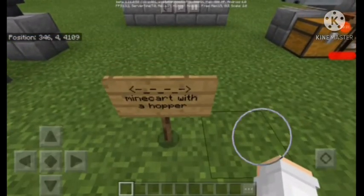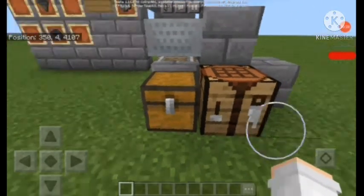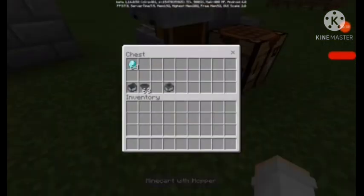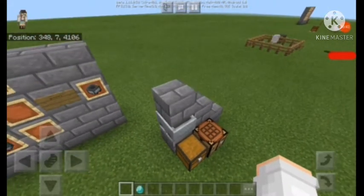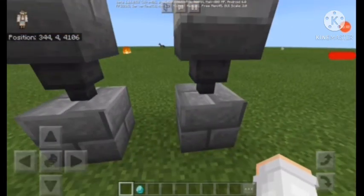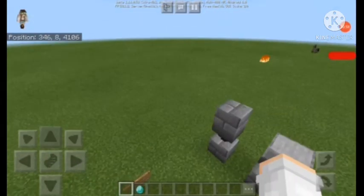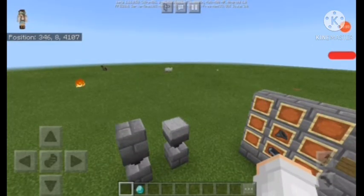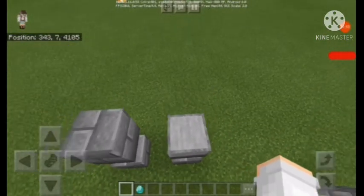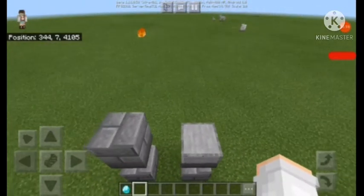So this item is called the minecart with hopper — it's a minecart with a hopper inside it, as you can see here. This is the crafting recipe. You probably already know about the hopper, which you can use to take items to your secret storage rooms. The only problem is that the hopper needs to be exposed, which makes hiding your storage hard. The closest workaround is covering it with a slab — as you can see, the diamond goes right through and enters the hopper.